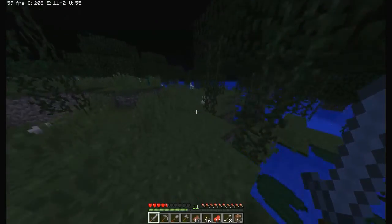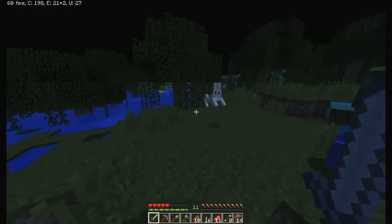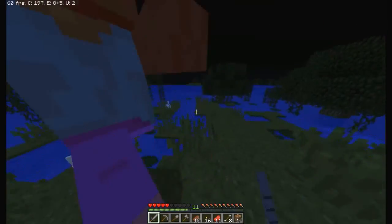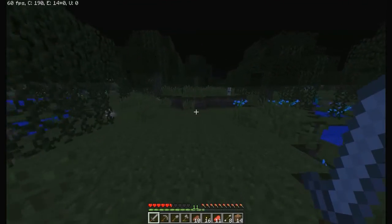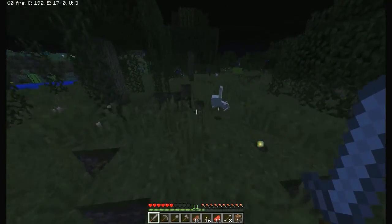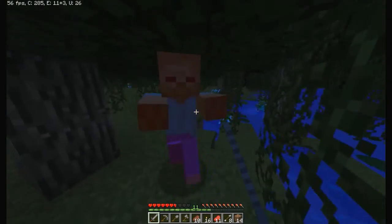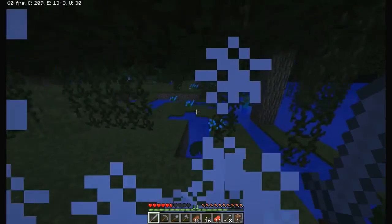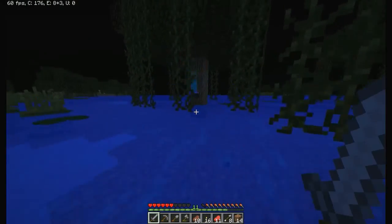I hear zombies, I see skeletons — oh, bunnies! They make such sad sounds when they die. Just XP. The vines screw with their AI. I guess it's just a mob hunting episode — we're already level 11 which is hype, which means we can get that enchantment table going.